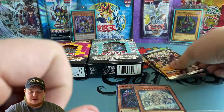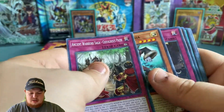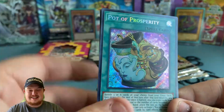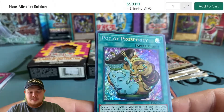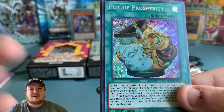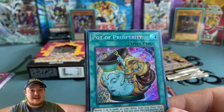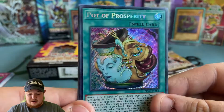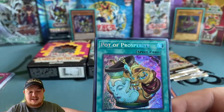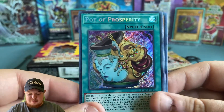We got Armed Dragon Level 10 White — very cool, ultra rare! At least we got an ultra out of there. And then — we just pulled the Pot of Prosperity secret rare! Holy cow! We bought five packs from the store and pulled the Pot of Prosperity secret rare out of five packs. My blister pack luck is insane. I open a booster box and do okay, but when I open blister packs I pull insane.